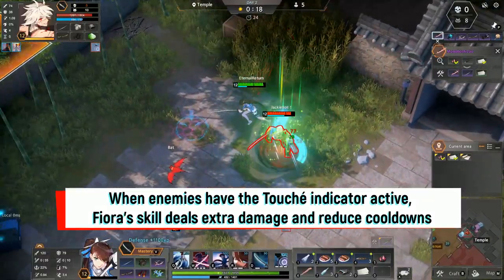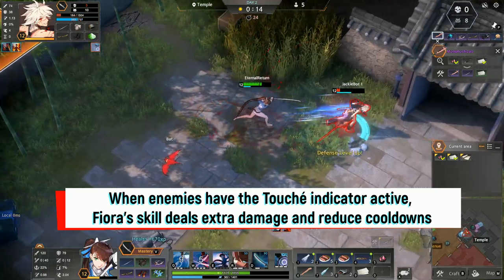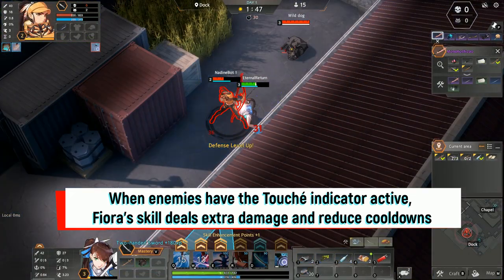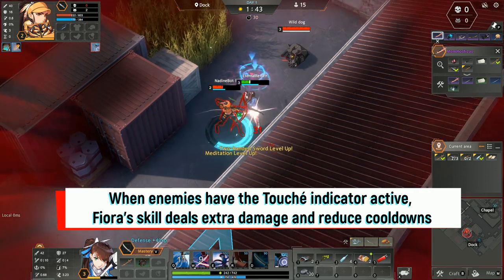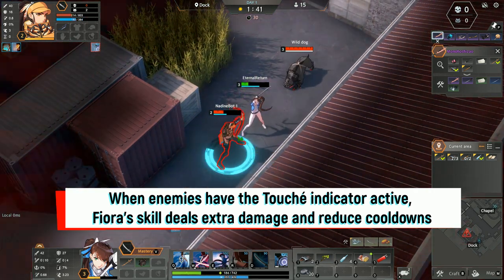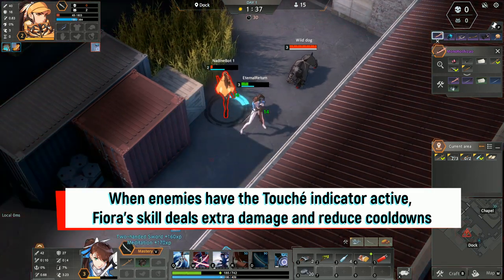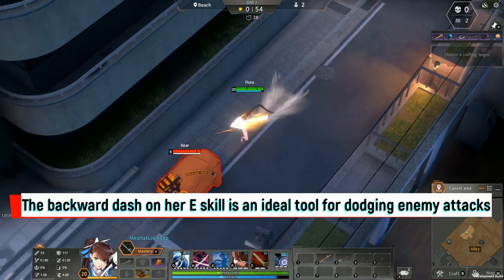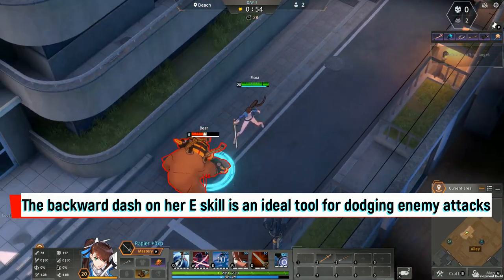When enemies have the Touche indicator active, Fiora's skills deal extra damage and reduce her cooldowns. The backwards dash on her E skill is an ideal tool for dodging enemy attacks.